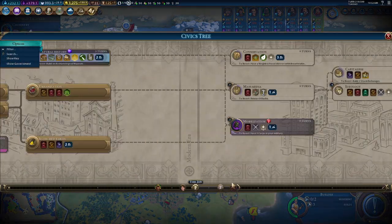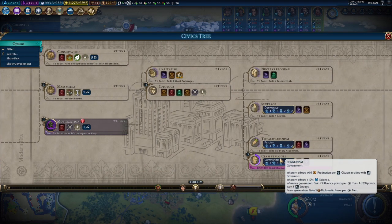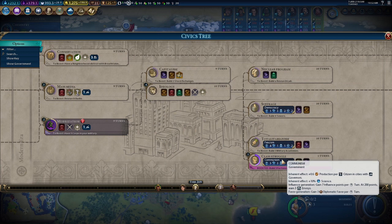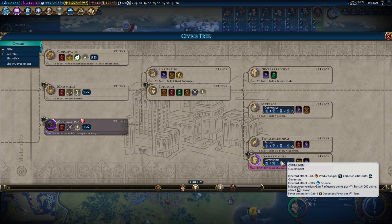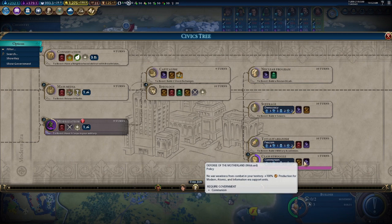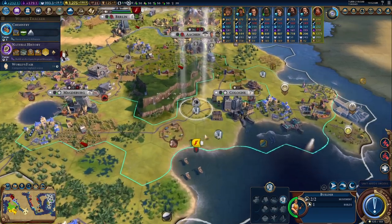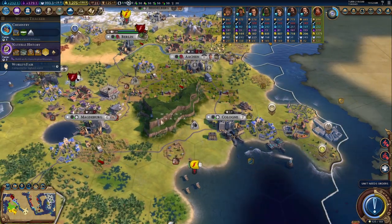We're going for natural history and then working our way into ideology, then going for communism so we can gain a bit more science and also production in our cities. Cities with a governor — that's going to help us and make a big difference in the long term. This will also be very critical: collectivization and then defensive motherland. The support units doesn't really do much for us, so that's not going to be a major benefit at the moment.